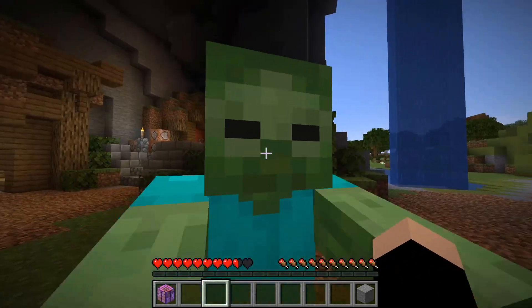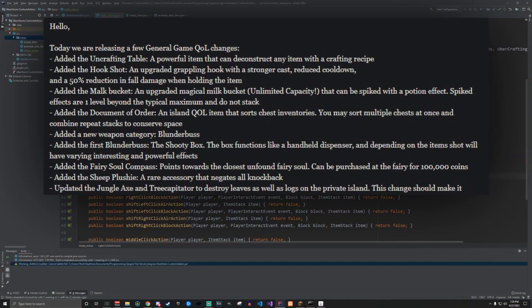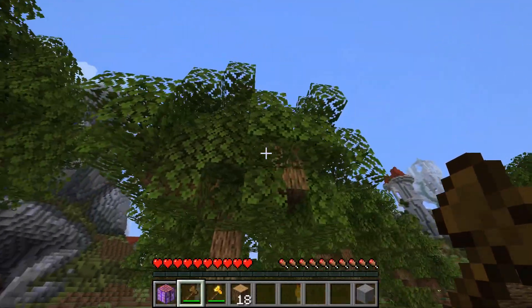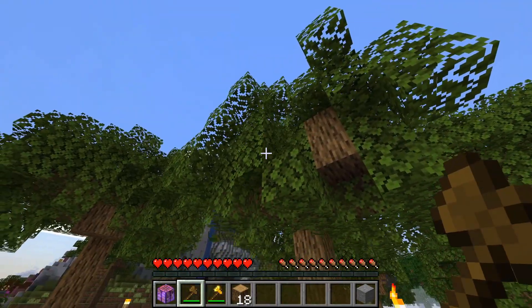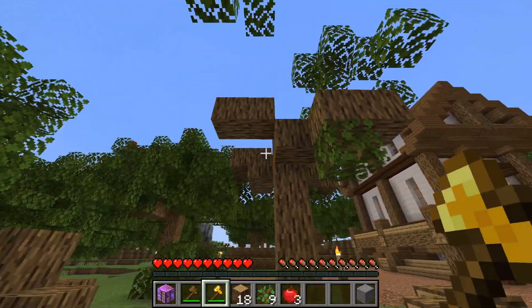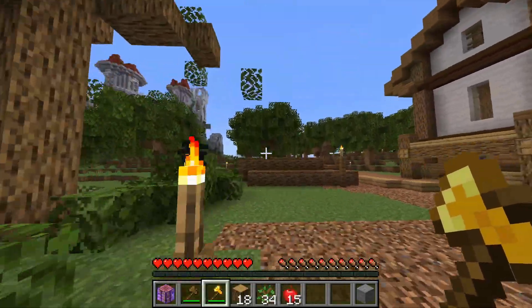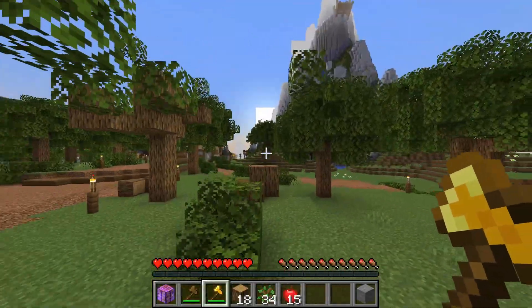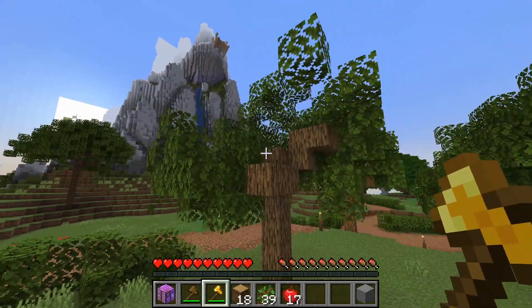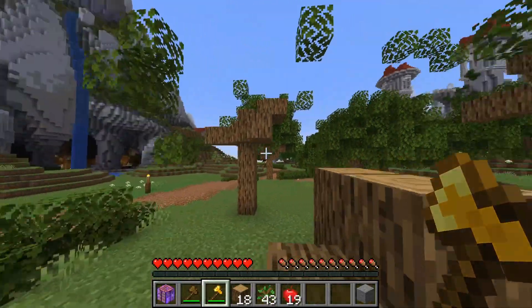Updated the Jungle Axe and Tree Capitator to destroy leaves as well as logs on the private island. This change should make it easier to farm mass amounts of logs in stranded mode. As demonstrated, it removes leaves too — which is really only useful if you're breaking trees on your private island, which is exactly what you'd be doing in stranded mode. So this change is primarily directed at stranded players.